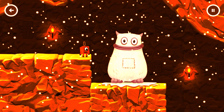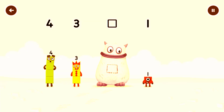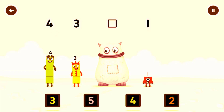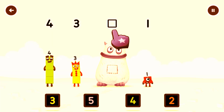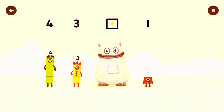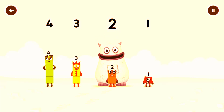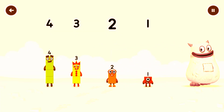Yum yum! I am Big Tom. Find the missing number to reveal who's inside Big Tom's tum. 4, 3. Yum, 1. Yum yum — who's in my tum? Drag the missing number to the square gap above. That's right — 2 was in my tum! Yum yum, well done. 4, 3, 2, 1.